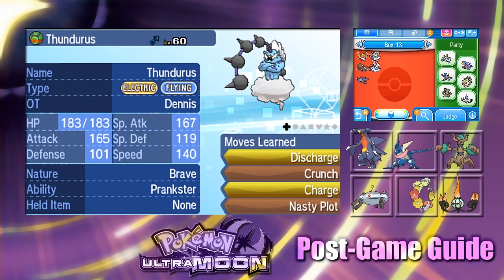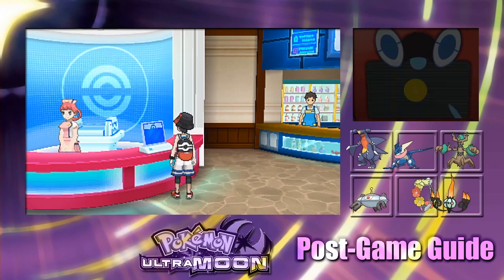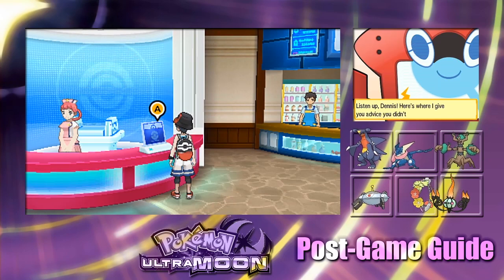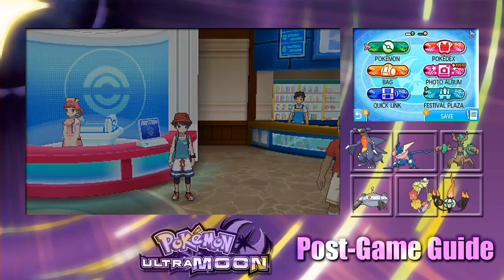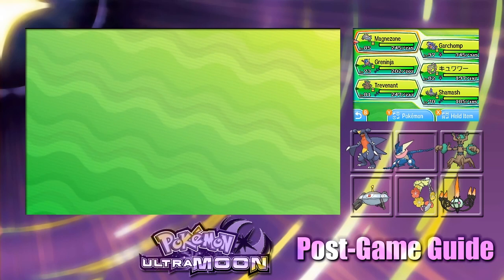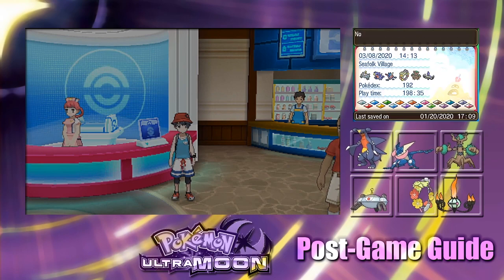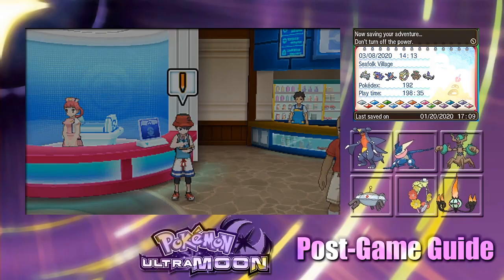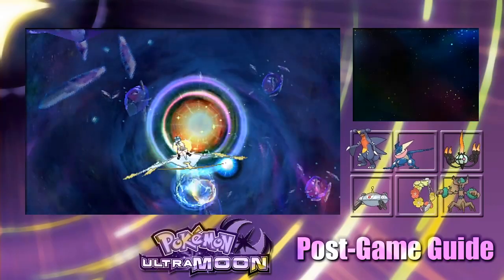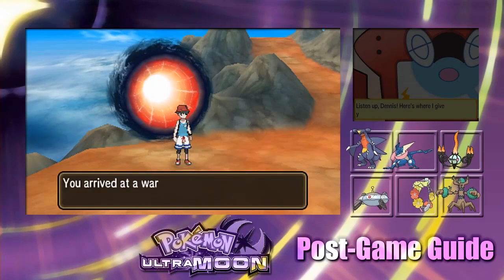To get Rayquaza you need to find Kyogre and Groudon first, so you might have to come back for that later. Luckily, I accidentally found a Kyogre when doing the Ultra Warp Ride guide looking for Ultra Beasts, so I already have mine. That means we'll be able to find Rayquaza in this video. Now let's go see what Pokémon we find first.